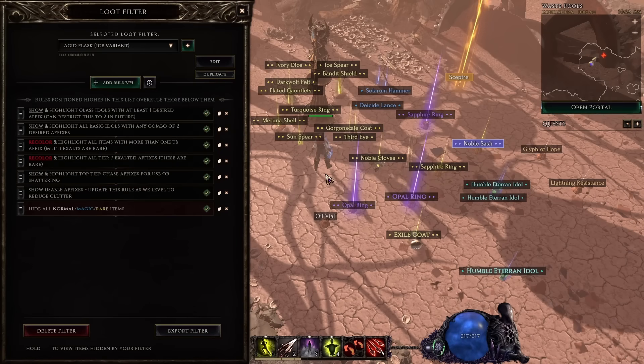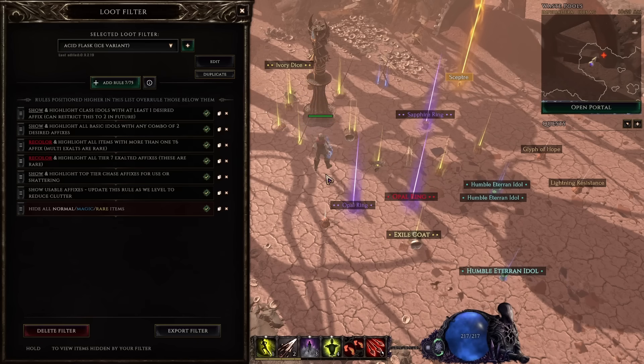G'day folks, ZiggyD here, and in this video I want to give you a super straightforward and effective guide to loot filters in Last Epoch. You can get by following a build guide by just using a filter that the guide creator supplies you with — that is fine. However, if you ever want to make your own builds or refine things to be more effective for your character's current needs, then you need to know how to make and adjust filters on the go. I would go so far as to say it's a fundamental and core skill of any player.